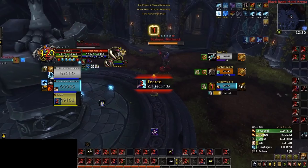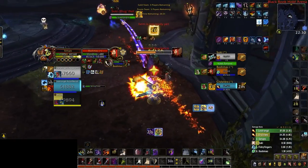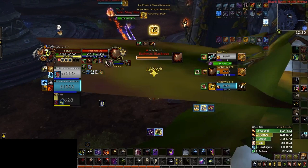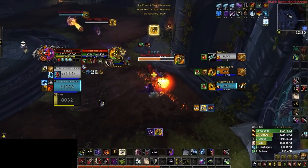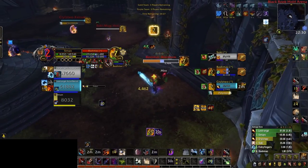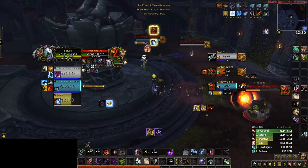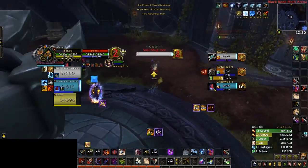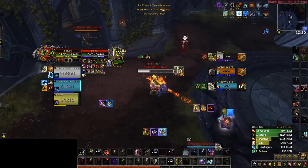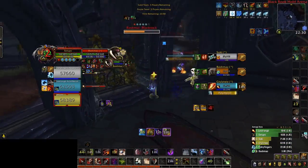So our rogue used his trinket aggressively — they have other cooldowns to keep them alive, right? Let's see how this situation plays out. Later on into the game, trying to score a kill on the druid, he has run into a problem: his priest is CC'd and he is incredibly low on HP. A simple Cloak of Shadows is enough to keep him alive, but now both trinket and cloak are on cooldown against the spell cleave, which means the next setup could be deadly. Remember that both trinket and Cloak of Shadows are 2-minute cooldowns baseline, meaning our rogue will be vulnerable to a setup as long as both of these are on CD.